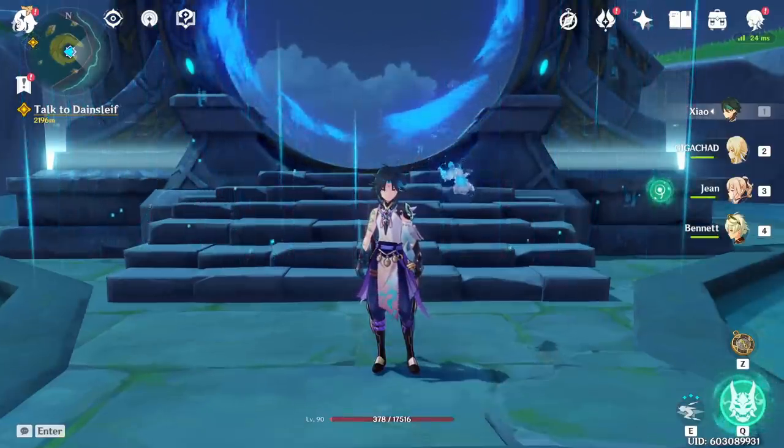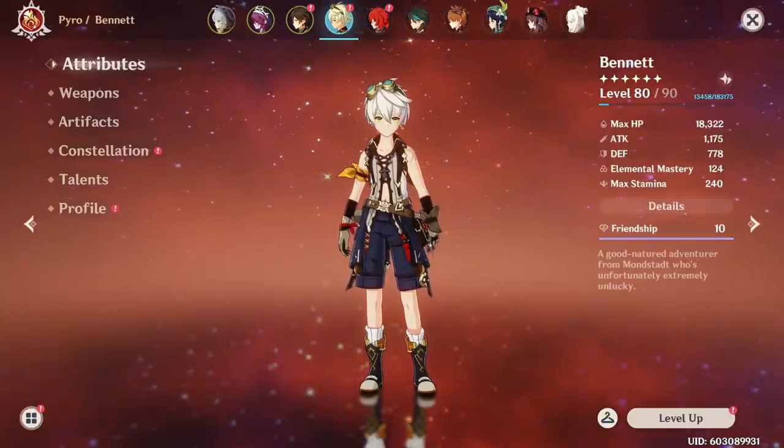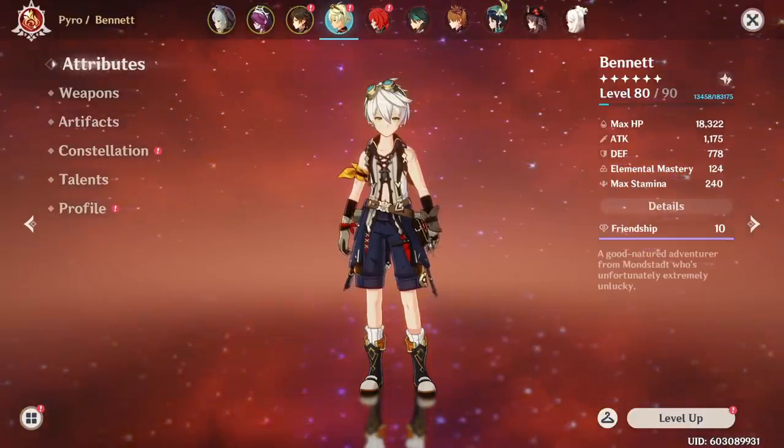With that out of the way, I'm going to try to make Abyss as easy as possible with these tips. In this video I'm going to give tips for floor 12 and 11, but we're going to start with 12-3 because some of the most hated content is there. As you guys know in 12-3, Abysslectors have giant electro shields and they're usually very difficult to deal with.